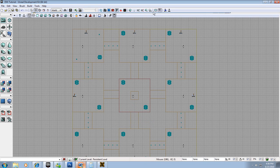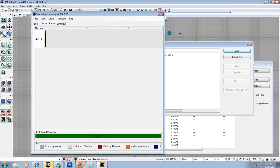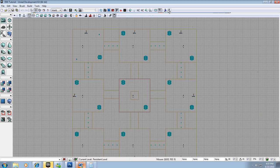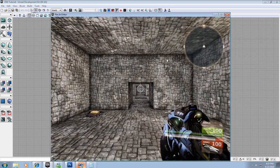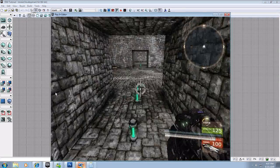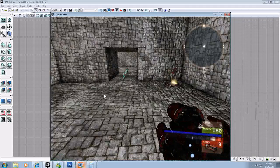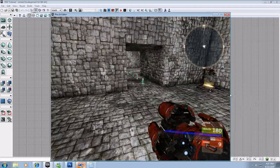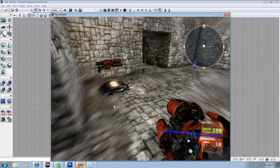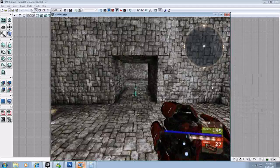Now let's rebuild with all of our awesomeness in it — a couple ammo, some weapons, and some health. Our bots are running around like crazy. Let's play it out and see what happens. Health! More health for me. Ooh, ammo — I think I will take some ammo. So now we have all those cool pickups within the level.